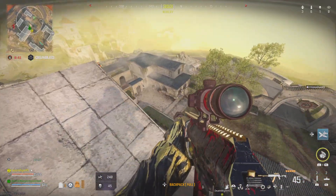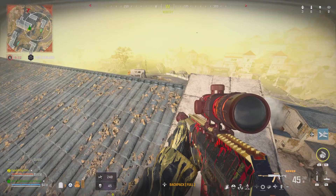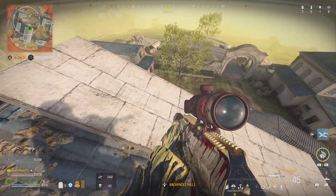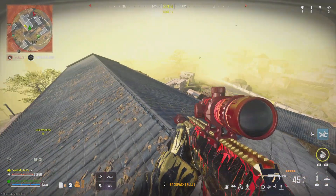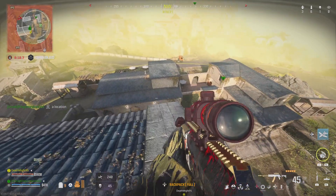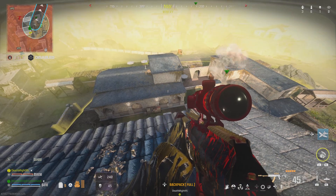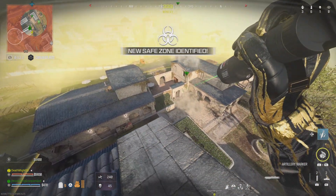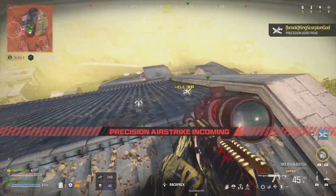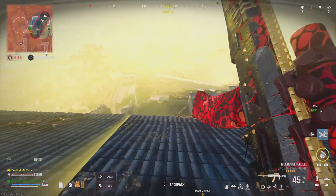Up above. Hostile bomb drone is active. They're attacking him. Friendly precision airstrike inbound. Enemy precision airstrike inbound. Enemy precision airstrike inbound. You got gas moving in, gas to the safe zone. Two squads in the top five.